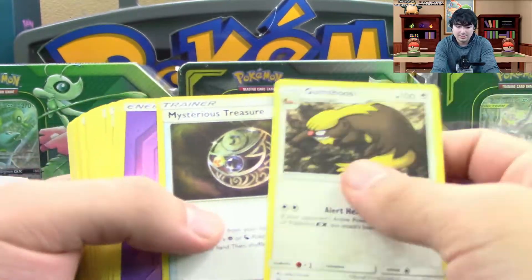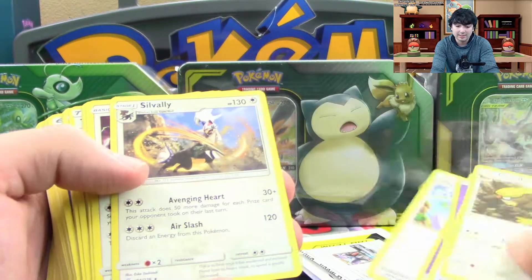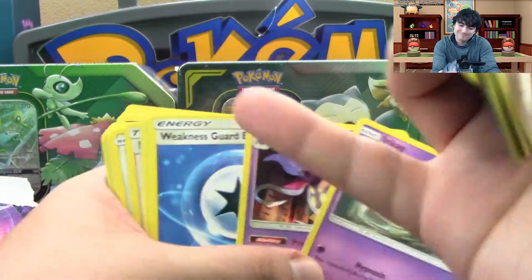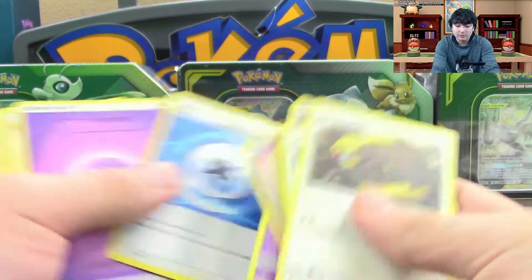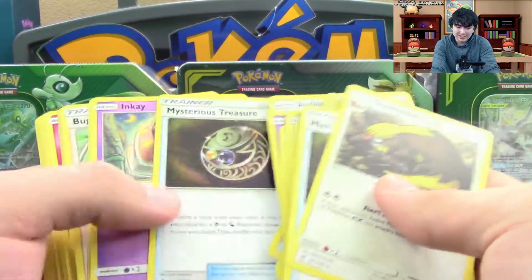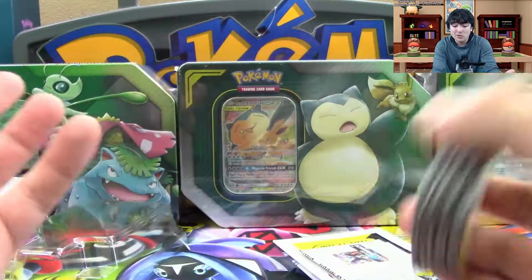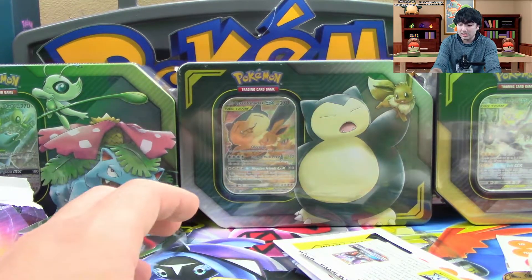There's your Psychic Energies and Mysterious Treasure — very good for searching Pokemon right now. You get Cynthia and Lily, which I personally really like. Can't stress enough about the Malamar. And Weakness Guard Energy — that's the Special Energy for the Necrozma deck. Just overall good staple stuff that you would normally have to buy online, trade for, or get lucky to pull. But if you get this deck, you get two of them guaranteed.